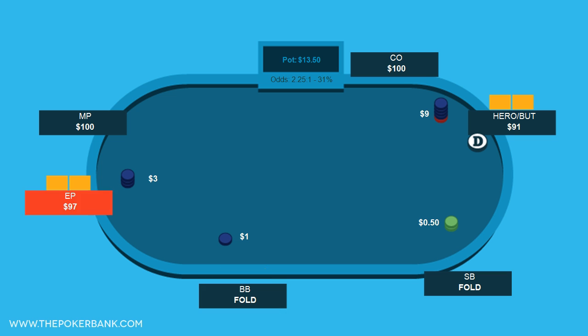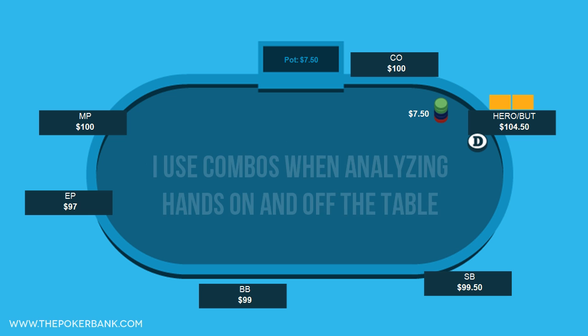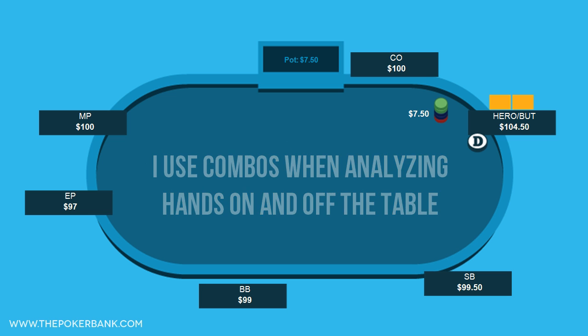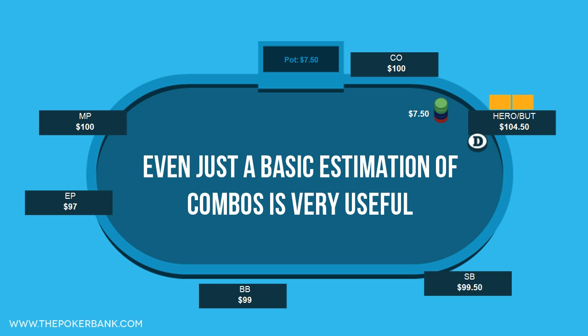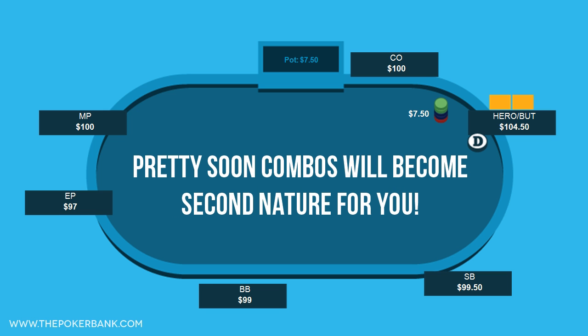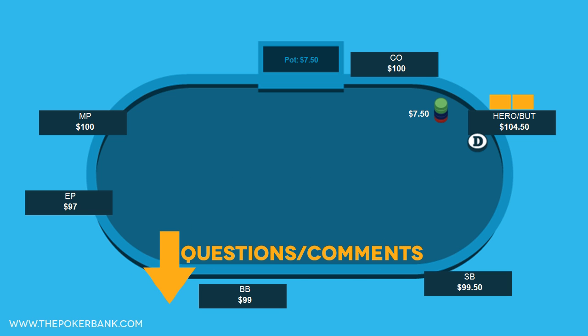All good hand readers and high level players understand combos and use them regularly. I constantly use them when analyzing hands away from the table, and even in real time when figuring out if enough combos will fold in order for me to bluff profitably. While even just a basic understanding of the concept is useful, practice it a few times so that it becomes second nature to think about hands in terms of combos rather than just raw whole cards. Before you know it, you'll be breaking down complicated hand histories with ease and putting more mathematical backing to your plays. If you have any questions at all, please don't hesitate to leave a comment below and make sure to give this video a thumbs up if you liked it.